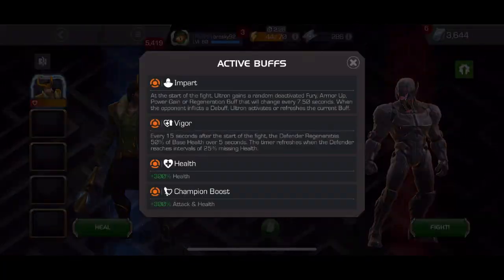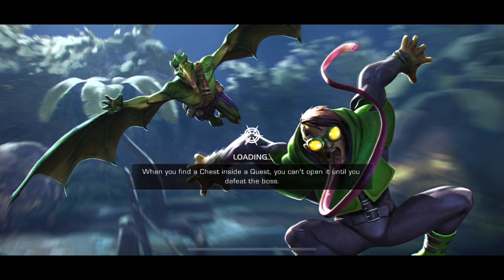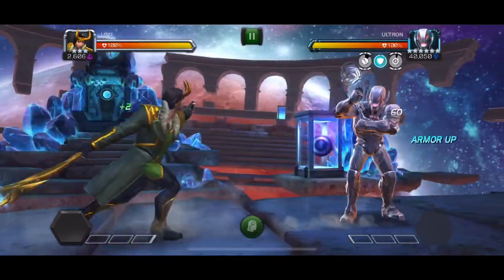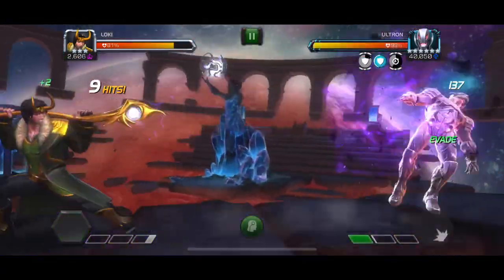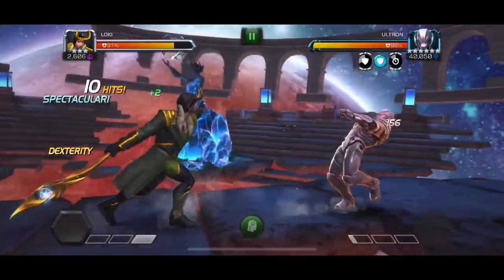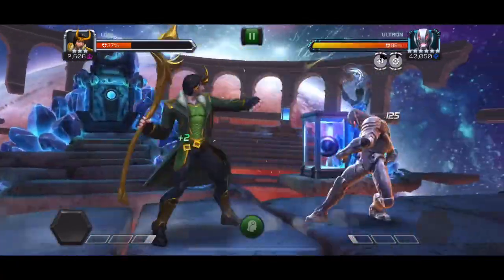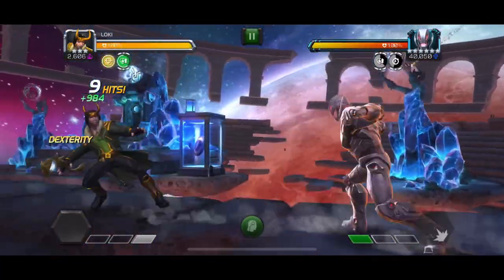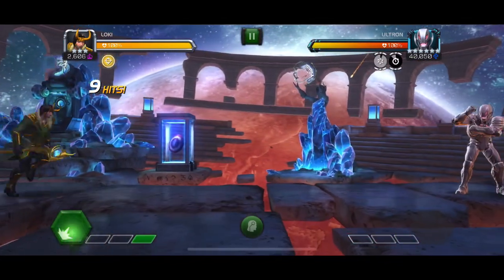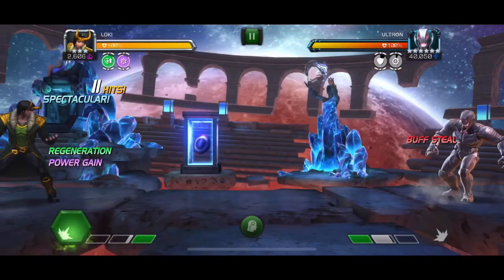The Ultron fight can be very annoying but I'm going to share some tips to help it go more smoothly. Every 7 seconds he'll get a 100% chance to evade, and when you trigger it he will not evade for 7 more seconds — but after those 7 seconds he will evade with 100% chance again, so you have to be conscious of that. The passive timer shows a different buff, and every time it shows a different buff that's what he's going to get when you stun him. In this fight you want to play very safe and cautious — if you're not, he will evade your hits at the worst time and kill you.